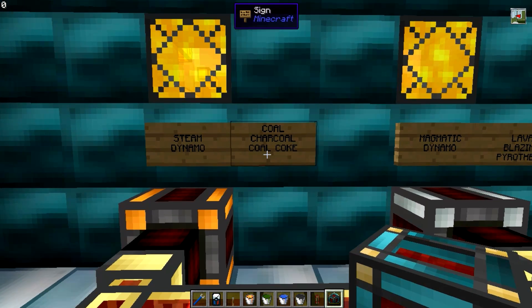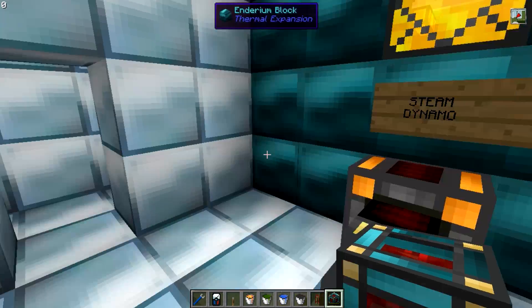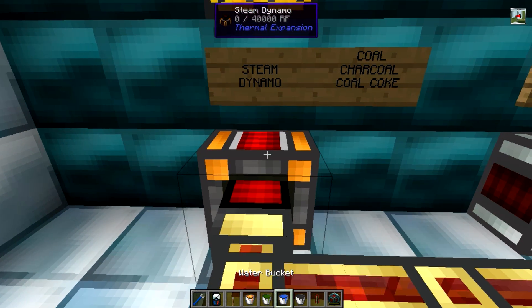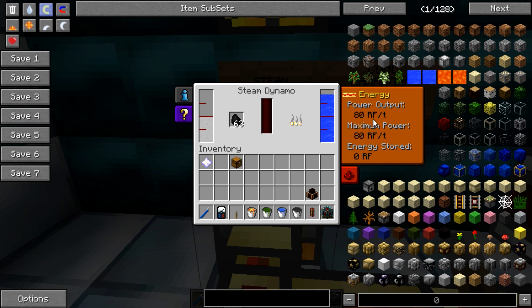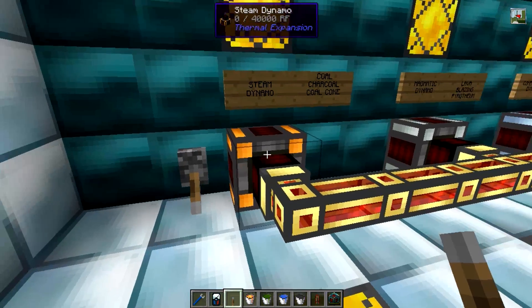The steam dynamo runs on coal, charcoal, or coal coke, but it will also require a supply of water placed on this side here. You could also pump steam directly into it if you're using Railcraft or any other mod that produces steam. We're going to be using coal and water buckets — you can just pump water in if you so desire, especially from an aqueous accumulator which would give you infinite water. With those placed in, it's now starting to produce power at its maximum output, and we can stick a lever on to switch it off.